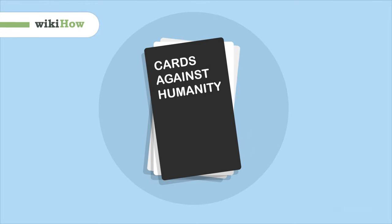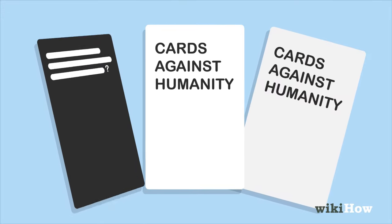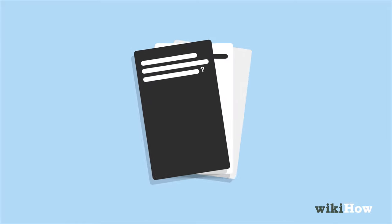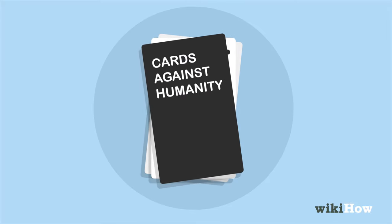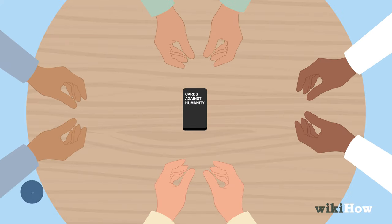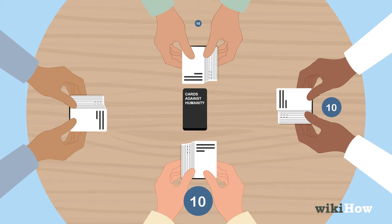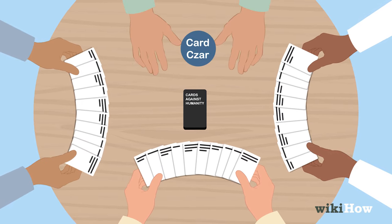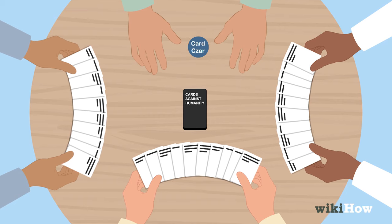Cards Against Humanity is a fun party game where players answer questions and fill in the blanks using funny and bizarre words and phrases on the cards in their hand. The game can be played with three or more players. To set up a game, deal ten white cards to each player, and choose one player to be the card czar, or judge, for that round.